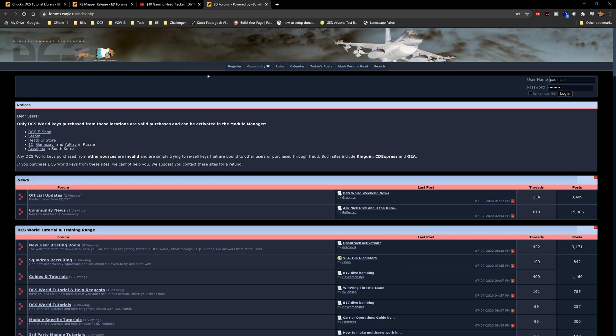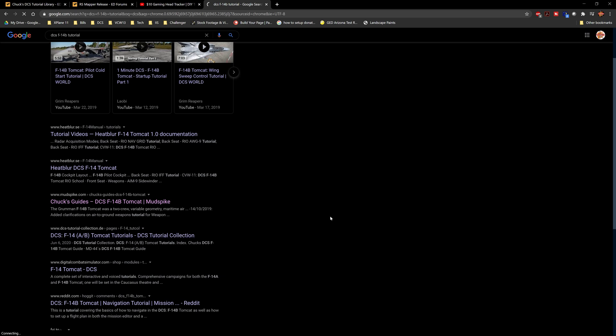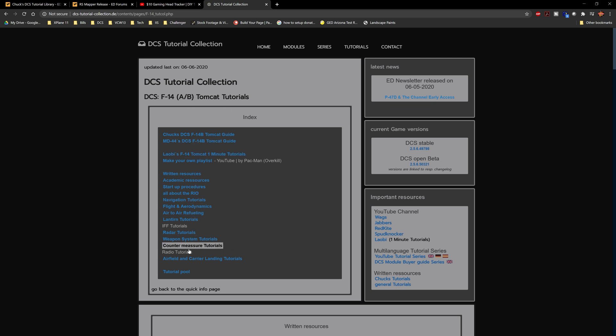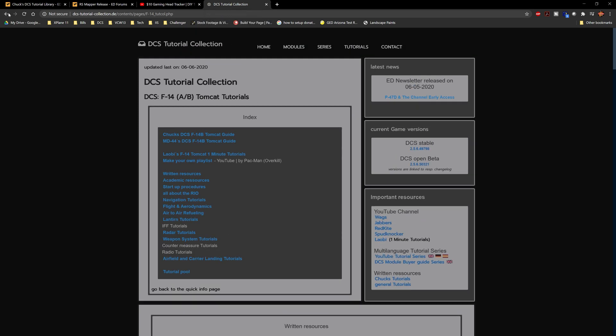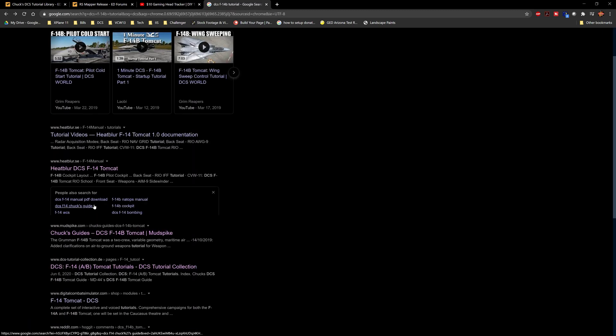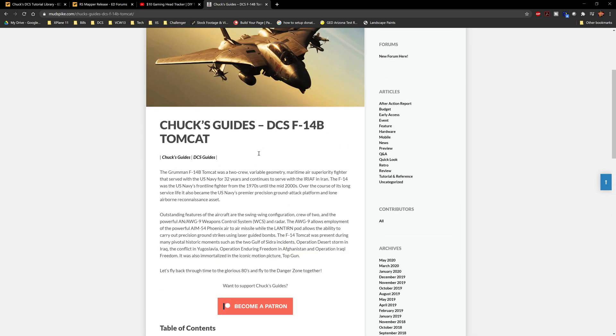One more tip: don't search from within the DCS forums directly. Google is actually the way to go. For example, searching 'DCS F-15 tutorial' brings up Heat Blur's tutorial videos, documentation, and Chuck's guides, which are posted on mudspike.com. Chuck's guides are fantastic comprehensive references. Just make sure you include 'DCS' in your Google searches.